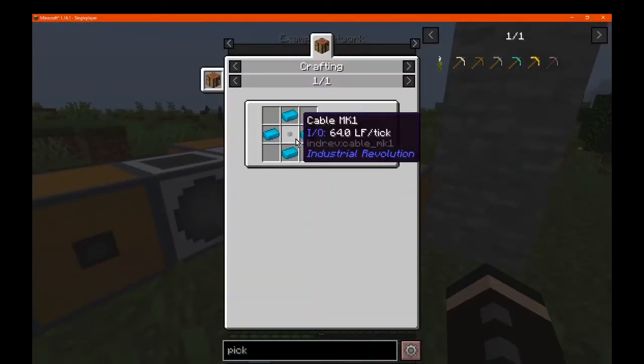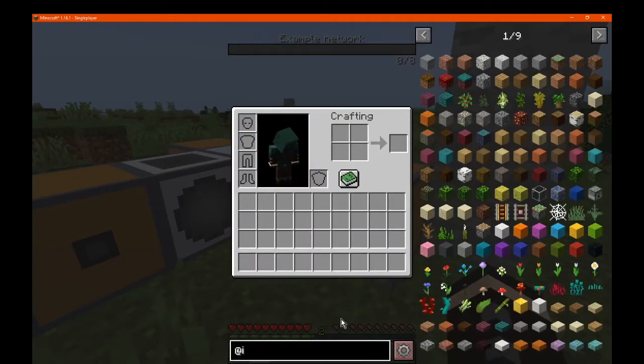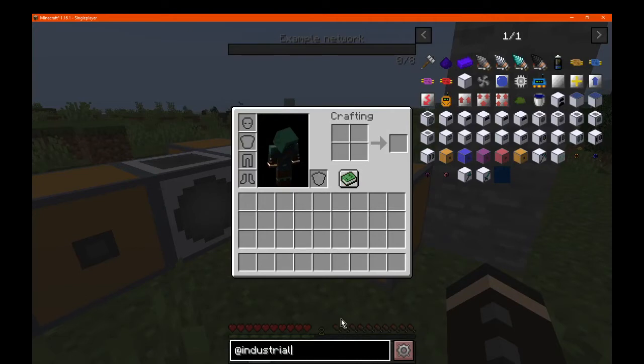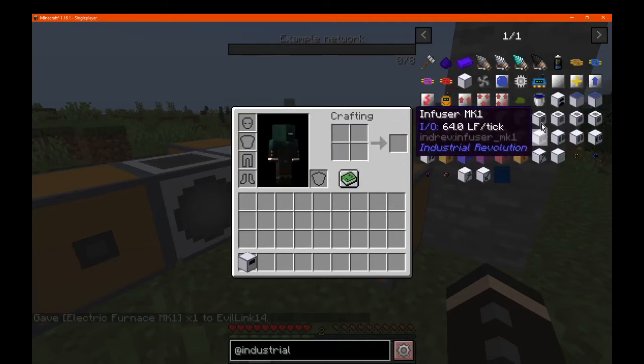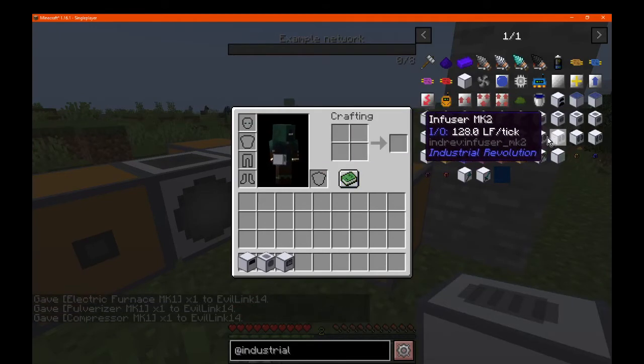We don't really need to cover the cables because they're just upgrades and pretty much mimic the containers with acceptable IO. So we'll get to the furnace now, along with the pulverizer, compressor, and we'll get to upgrades soon.